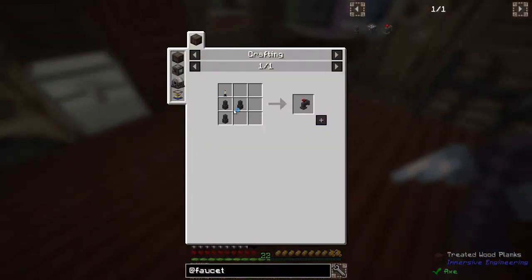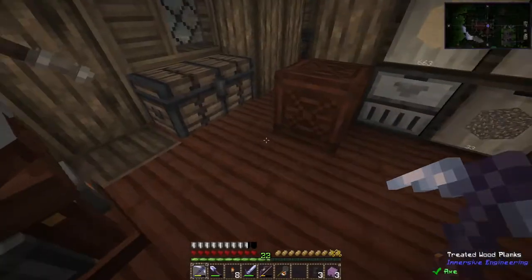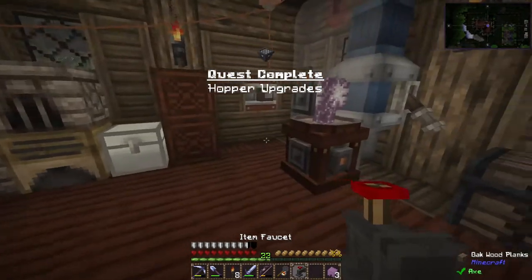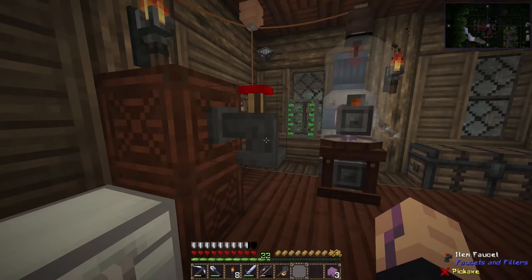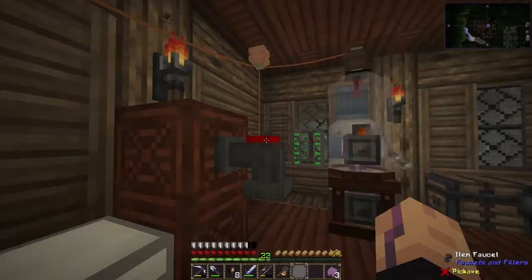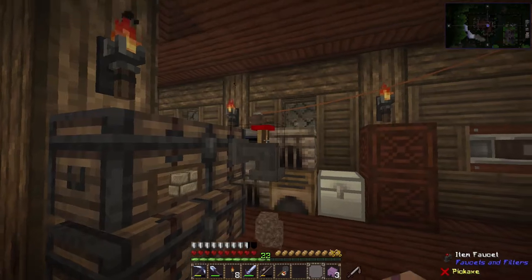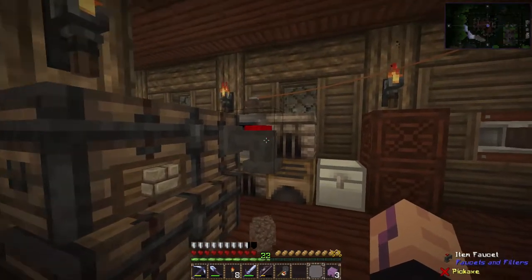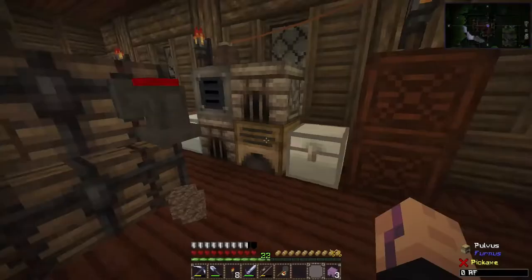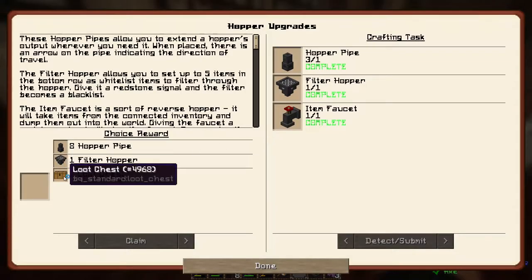We also need an item faucet, which will just dump out items onto the ground. We have exactly three pipes — how perfect. It does have an interface too. If you press this button it stops, and then it's reversed. If you give it a redstone signal it inverts that so it will be active again. That's cool, I like it.